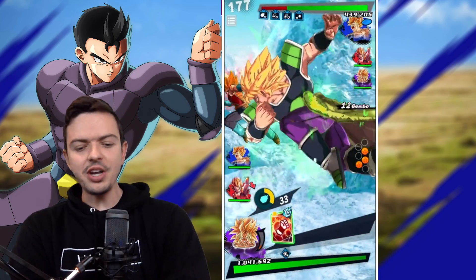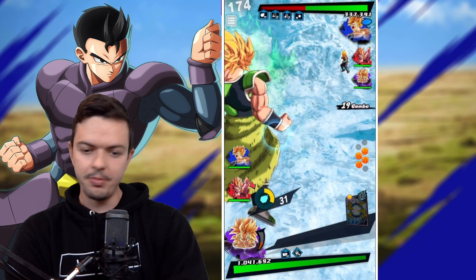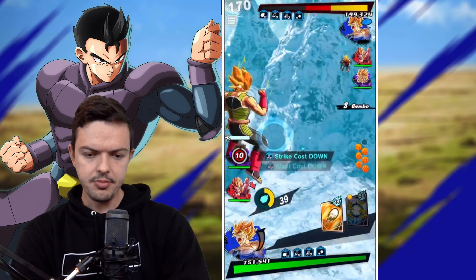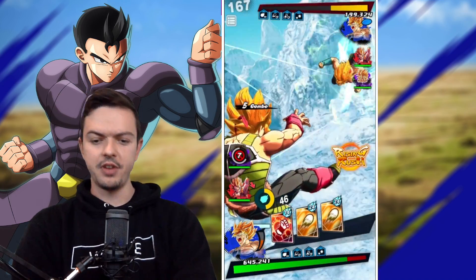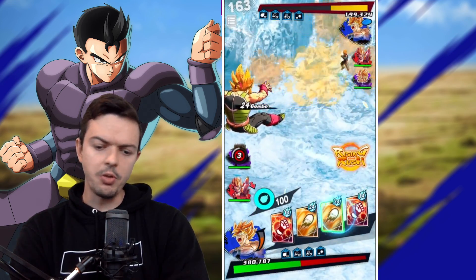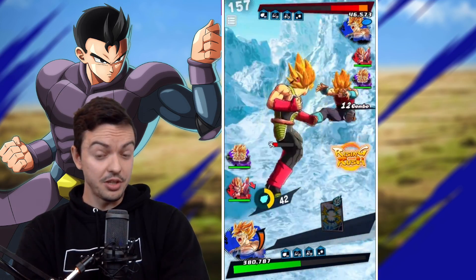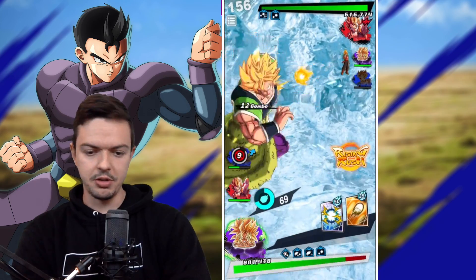Sidestep — yeah, there we go. There was some lag — why are you lagging when the fight hasn't even started? There's just a Bardock out here. Not fast enough — I'm going to kill his Broly when I can. Switch him out — he's not switching out! He's smart. He's going to switch into Broly. We're going to transform Broly hopefully. He might get a Rising Rush though — look at the health difference.